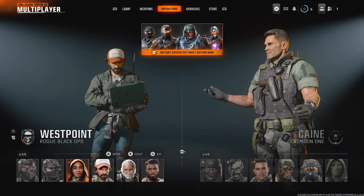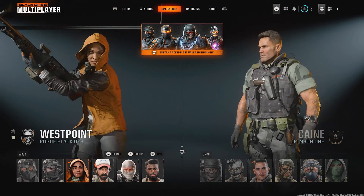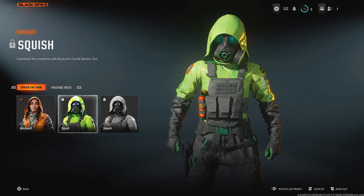Go ahead and press A on the character that you want to use. In this example I'll select this one, and you can also change the skins here as well.